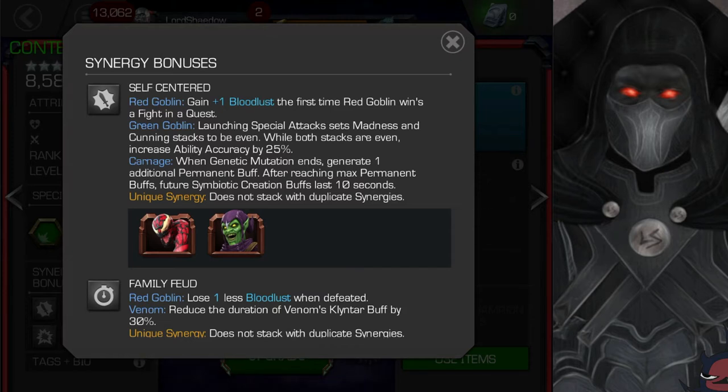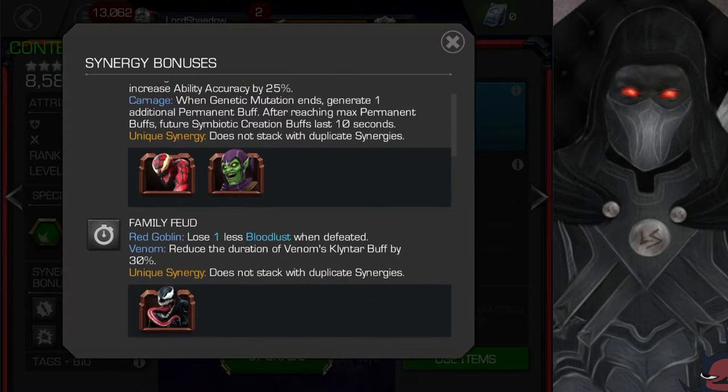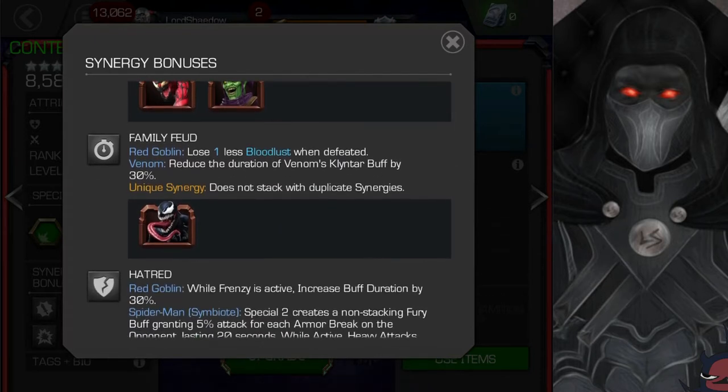With that first synergy, Red Goblin gains one bloodlust the first time he wins a fight in a quest — more on that later. Next is Family Feud — cute name — with Venom and Carnage. With this synergy, you lose one less bloodlust when defeated. When we go over the abilities and bloodlust, remember this one: you lose one less when defeated.